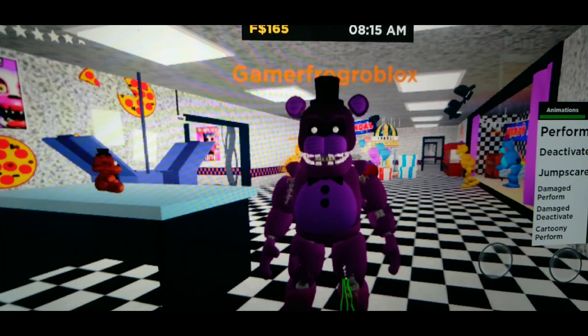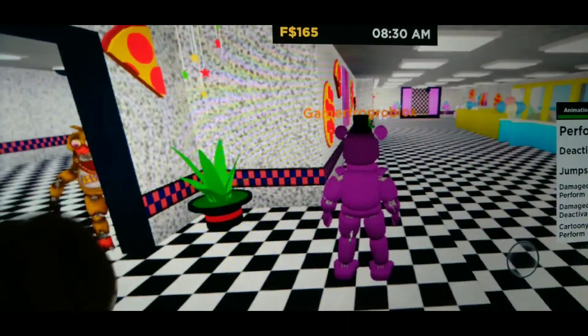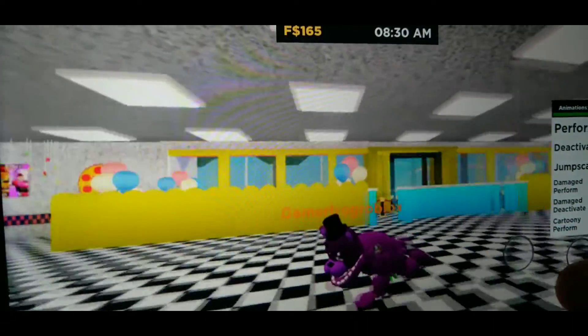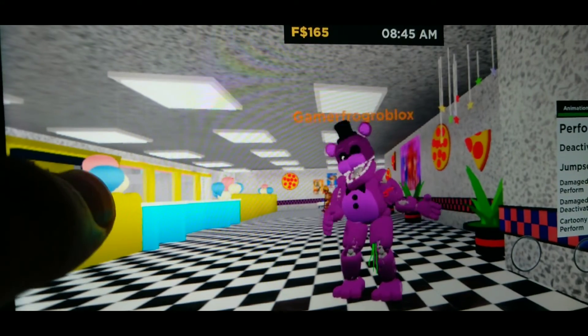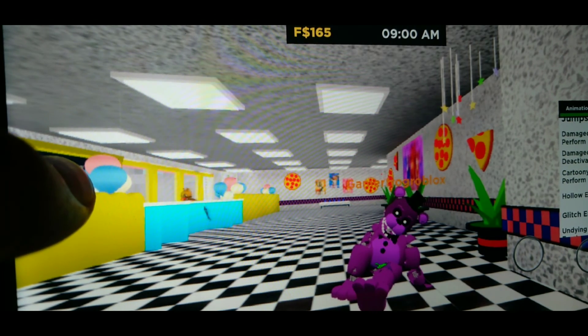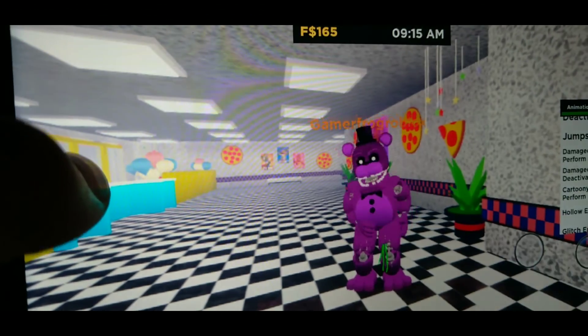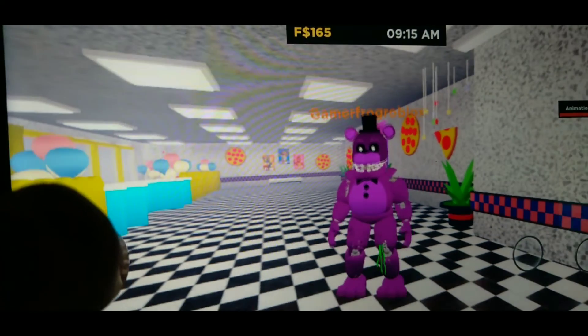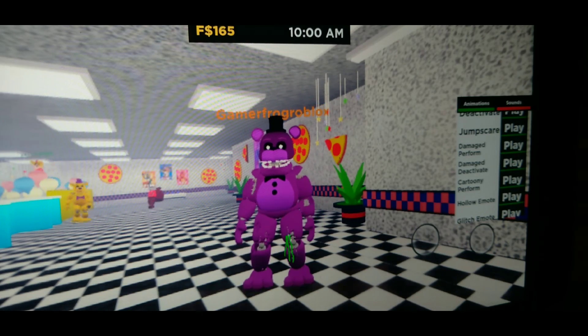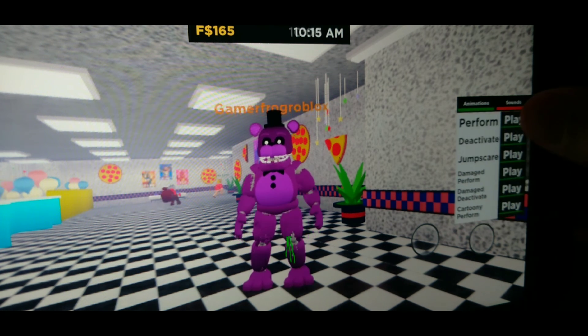Now let's see it in gameplay - we're in FNAF 2. This is what Shadow Freddy looks like in game. Here's the run animation, here's the crawl, here's the perform, and here's the jumpscare. When withered, this is what you're supposed to look like. You can also do the glitched emote. The perform to use is the cartoon perform. If you enjoyed this video, please like and subscribe and hit the notification bell!